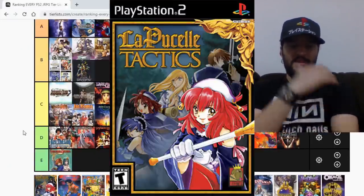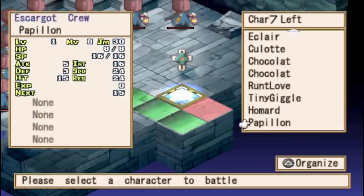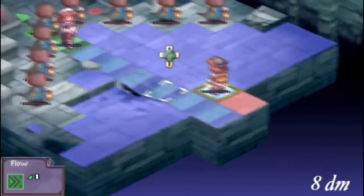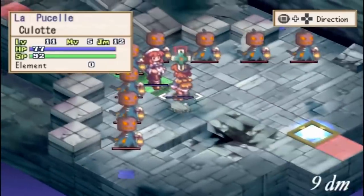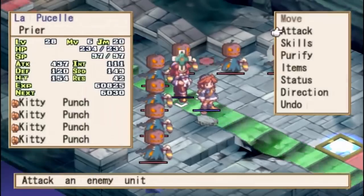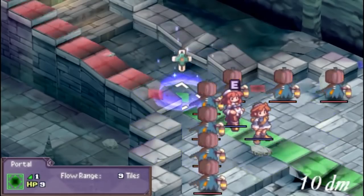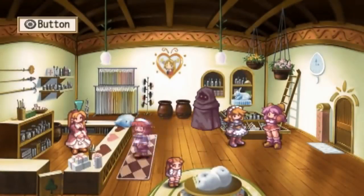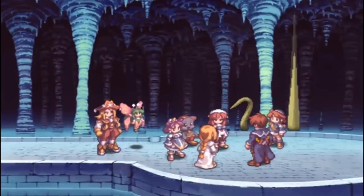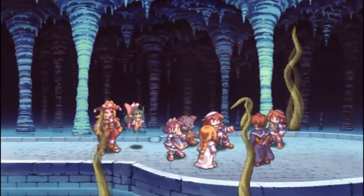La Pucelle Tactics is in the vein of the Disgaea universe — a very fun strategy RPG. The battle system is kind of hard to get into because it's different from Disgaea; it revolves around these little things on the board that influence gameplay, just like the geo-system in Disgaea games. It's very similar but I felt it was a little bit poorly executed sometimes. Other than that, it's a great, very fun, totally hidden gem. The story and characters are so damn funny. I'm gonna give this game a B.